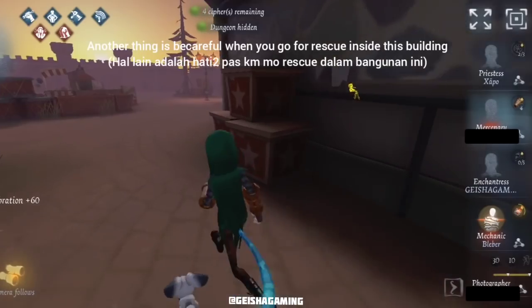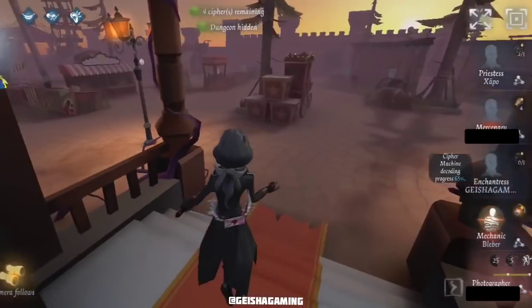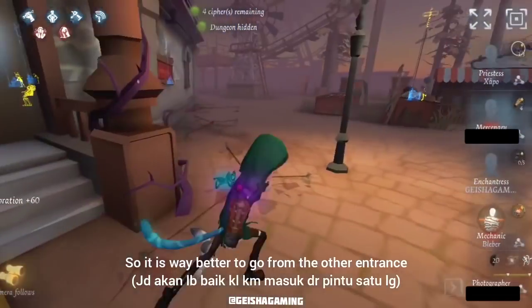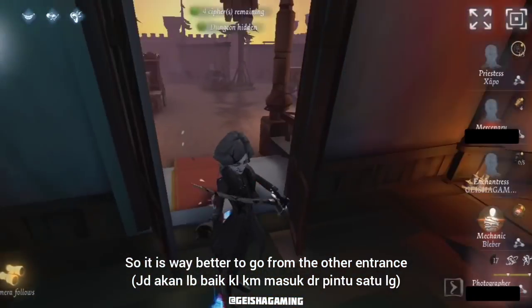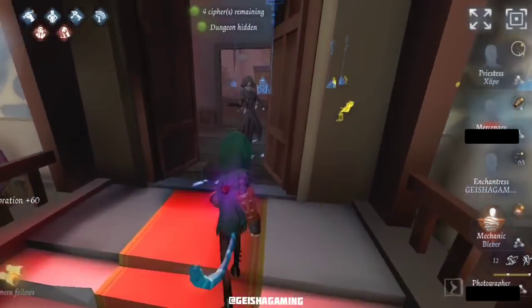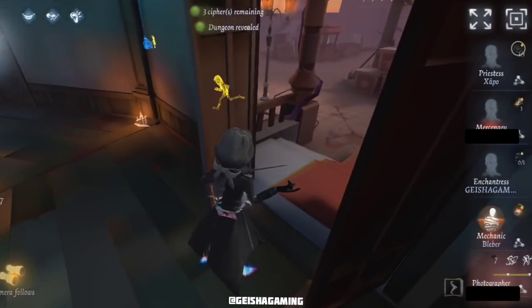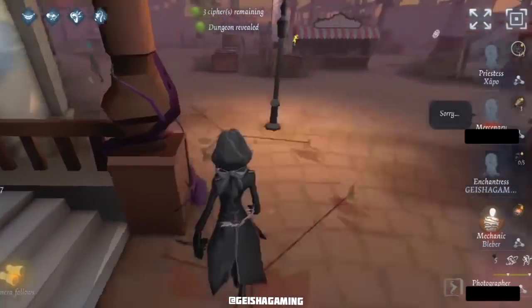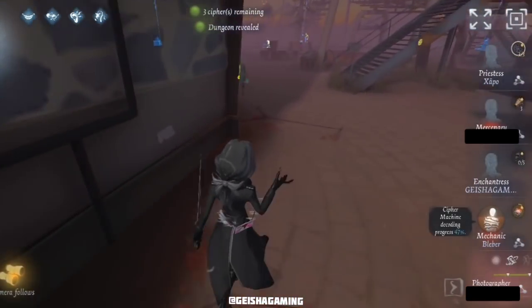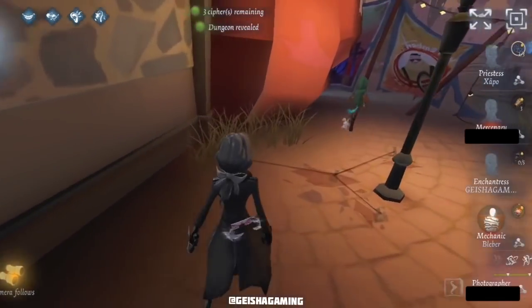Another thing: be careful when you go for a rescue inside this building. This entrance can be blocked by the hunter — I showed this a couple months ago. It is way better to go from the other entrance and do not force yourself to get in when the hunter is blocking the way. You cannot get in, so be careful — it is very dangerous. I've shown it before when I was using Geisha and it is painful for the rescuer.